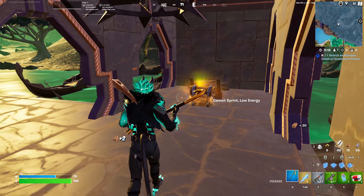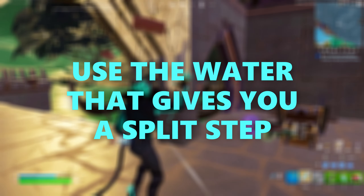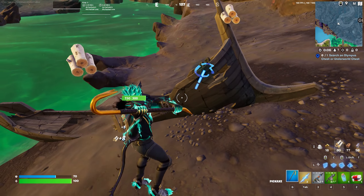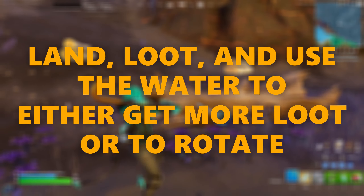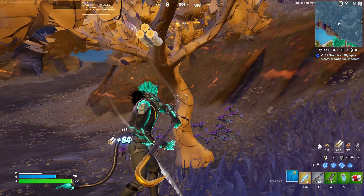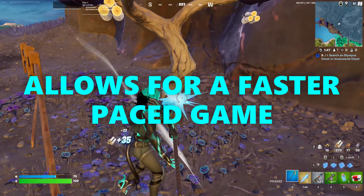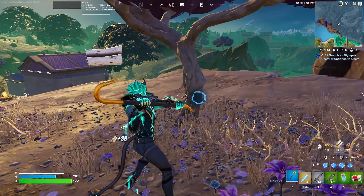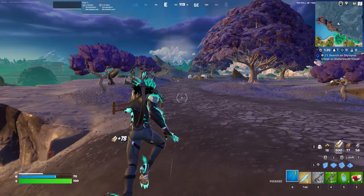A really good thing you guys can actually do to win this POI — if you guys don't know, the water in this season in the Underworld does allow you to kind of split step. You can double tap your jump button and go flying forward in kind of a glitch motion. What I'd recommend is you land at Sharon's Crossing, get all the chests there, and then use this water aspect to loot other places with chests, farm materials, or maybe W-key depending on the game. The reason this POI is so good is because it has a small but solid base of loot, plus really good accessibility to this water feature that allows you to rotate and move around really easily. That's an extremely underrated aspect of a POI — the ability to rotate out of it using natural features.